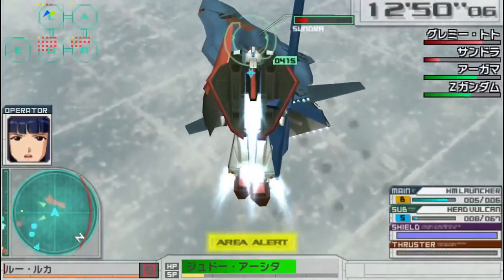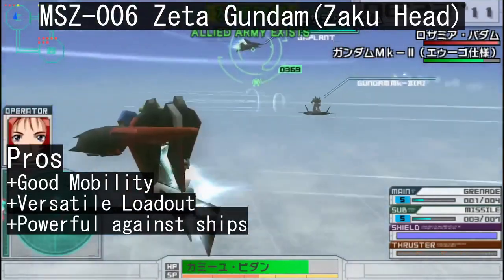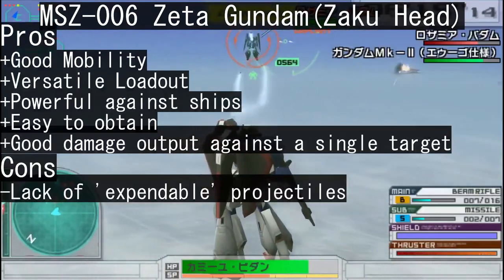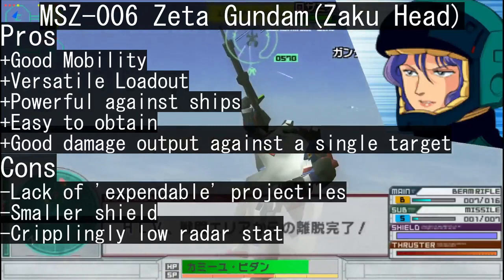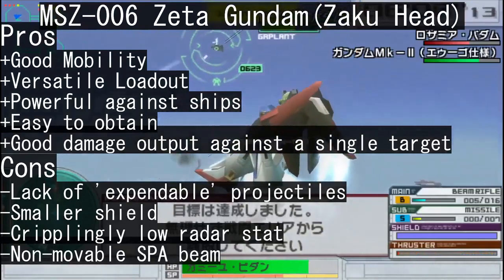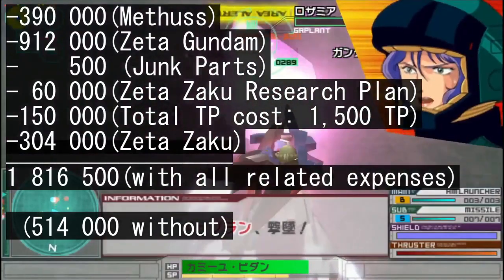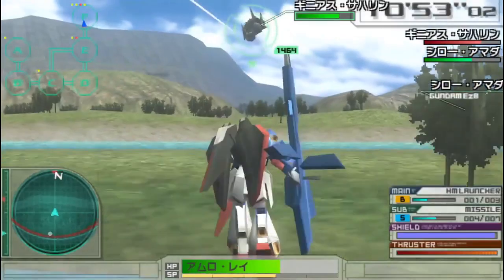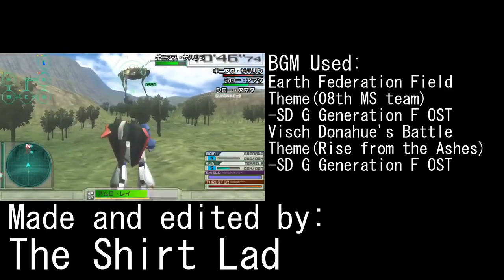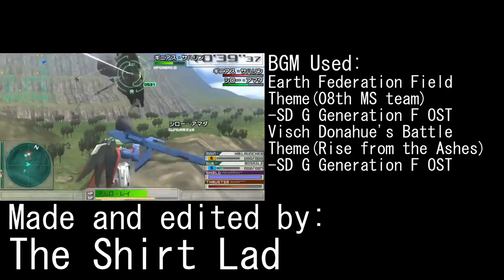Anyways, closing thoughts and summary. Pros: good mobility, versatile loadout, powerful against ships, easy to obtain, and good damage against a single target. Cons: lack of expendable projectiles, smaller shield, cripplingly low radar stat, and you can't move the special attack beam like the GM Cannon. As for how much it'll cost you to get one, I did the math for you and it should be on the screen as I speak. As always, if you happen to enjoy my stuff, feel free to press any of that funky stuff below the video or throw some feedback my way. There's more stuff in the works, so I'll see you on the next one. Shirt Lad, signing out.